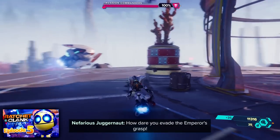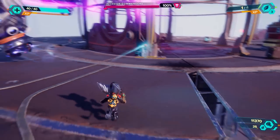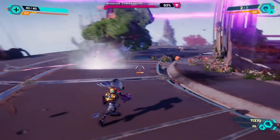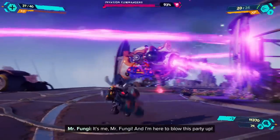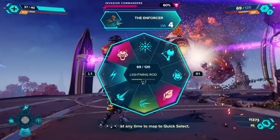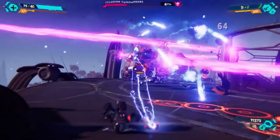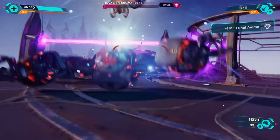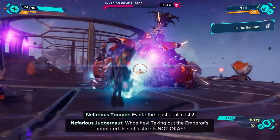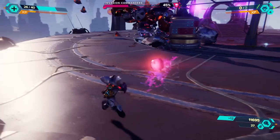How dare you evade the Emperor's grasp? The Emperor demands you bow. It's another invasion commander — and then go splat. These guys don't look so friendly. We are certainly going to need as much as we can get. Totally unleashing on both of these guys at the same time. Get a level up for the Enforcer. Now might be a time for the Collider as well, because they're already next to each other — so if we can get that collateral shot, it does extra damage to both of them.